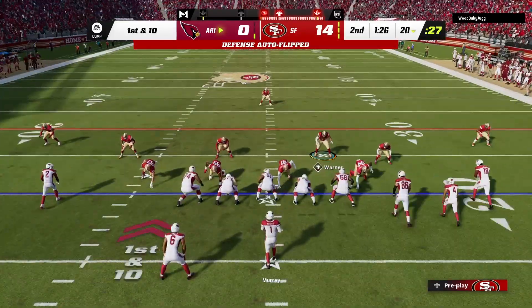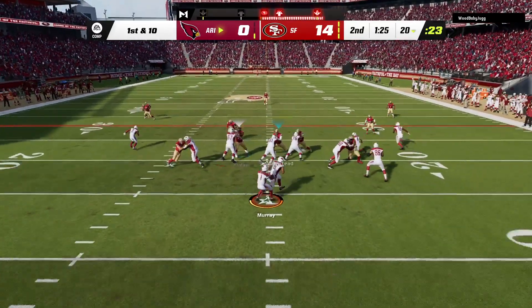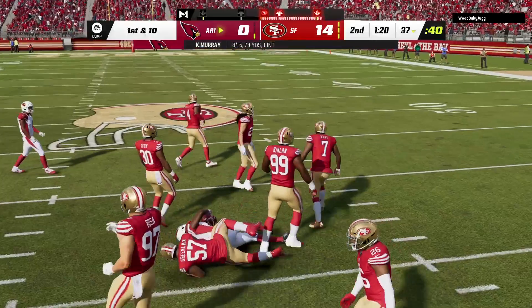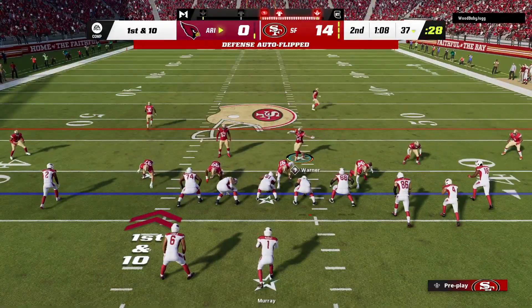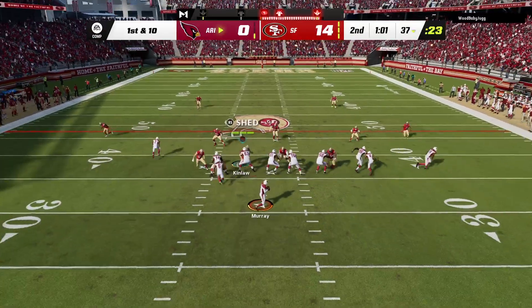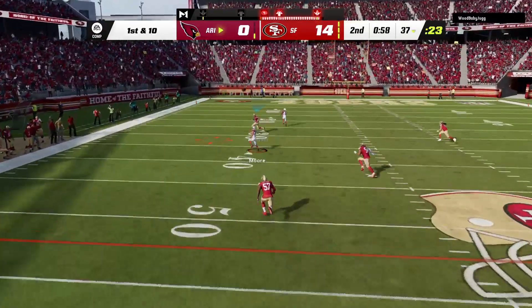Ready to go with their next drive, and at the line, the Cardinal offense. As the offense comes out here, remember they threw the interception last time out, but they were moving the football down the field. Looked like they were going to have a sustained drive that ended in points, but then the pick ensued. There are things to build on because they found some play calls that worked — now they've got to build another drive and avoid the turnover that plagued the last one.